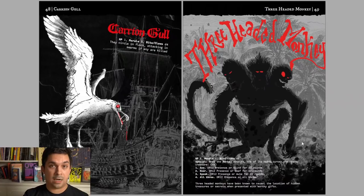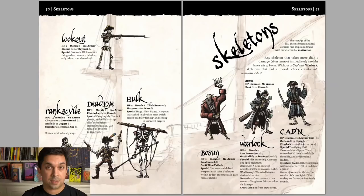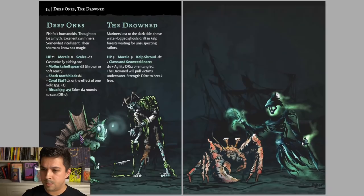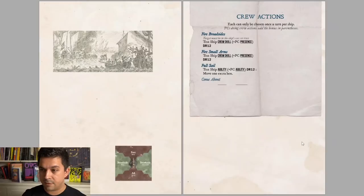There are some monsters here — not too many, but more will get added as the Kickstarter goes on. I love that it has a three-headed monkey, which is a Monkey Island reference. Lots of different skeletons because of course it's a pirate game — I love how they have different varieties so you can keep them going without being too repetitive: Rank and File, Dead Eyes, a Hulk Skeleton, a Warlock, etc., all with great little illustrations. Zombies too — you don't just have bog-standard zombies, you have variety to keep things fresh: The Grog Barrel, The Admiral. Then Deep Ones — a little bit of Lovecraft — Gorilla Crabs, Sea Wraiths, the Undead Megalodon, and the Kraken. Gotta have a Kraken.